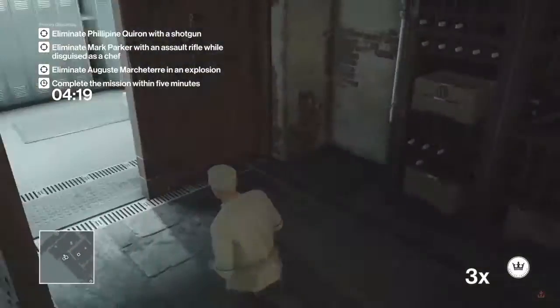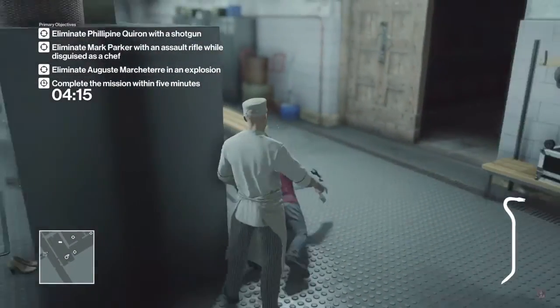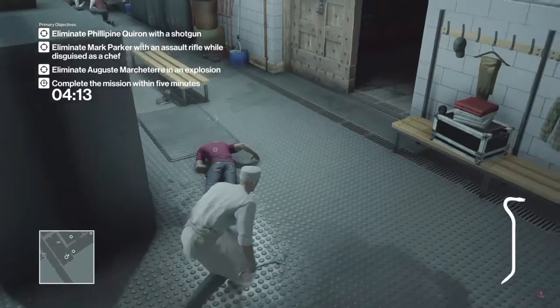Quickly get back in here and use your crowbar again to knock out this guard, and we're going to hide his body in the locker just next to it.